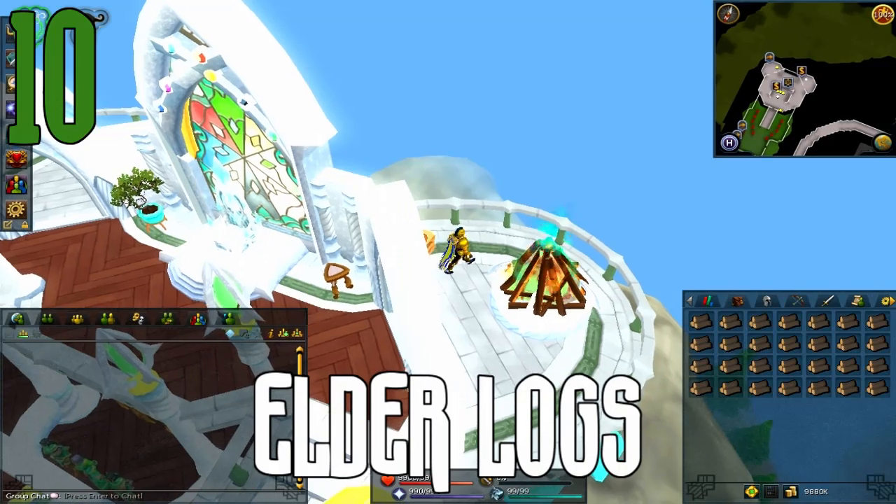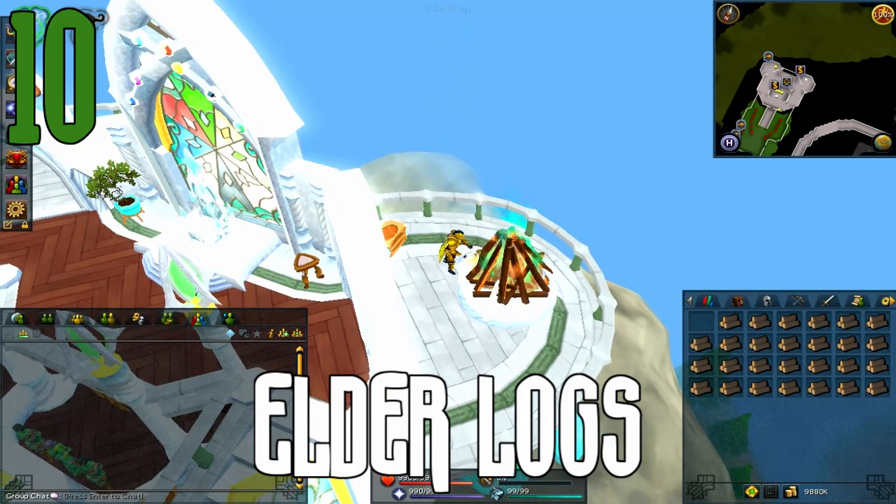The first method on this list is firemaking with elder logs, and this is actually one of the cheapest ways you can get ridiculous XP per hour in this game. They're about 468k an hour because you burn roughly 1,468 XP each, at least at the max guild bank, which is where I was burning them because it's very convenient. There's a bonfire directly next to a bank chest — you don't ever have to burn your own logs to make your own bonfire. So this is where I'd recommend going if you do have access to the max guild. The elder logs are fairly cheap; at the moment they're only about 9 GP per XP.